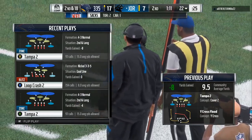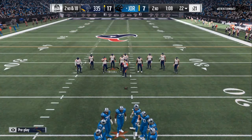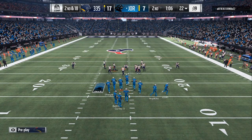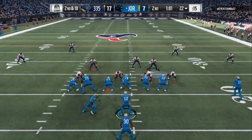Now if the running back is on the right side, that's when you will want to send your line inside. If your running back is on the left side, you will want to send your line outside. I don't know why it happens like that, but I'm giving y'all the tips to be able to get better pressure.